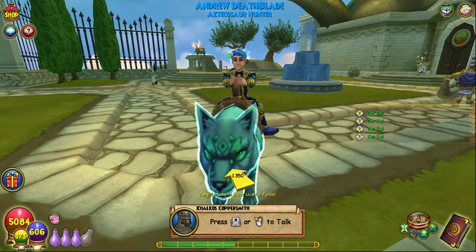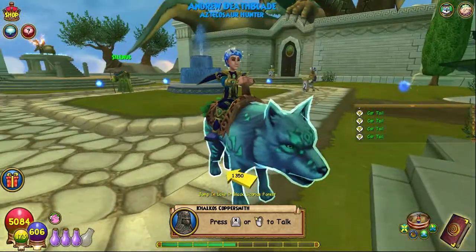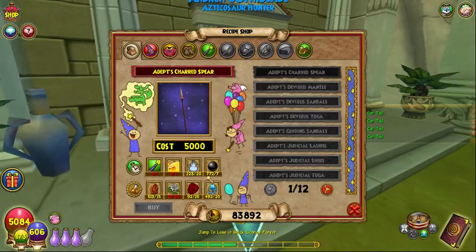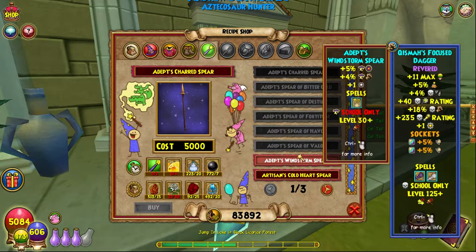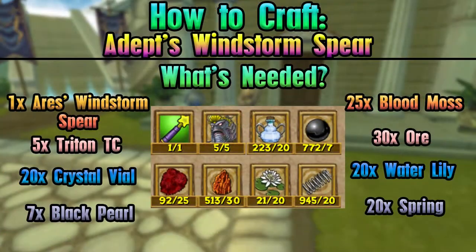Hello and welcome back to the Craft Box. My name is Brent, and today we're on episode 95 of the Completionist Crafter series. Today we are crafting the Adept's Windstorm Spear, which is pretty cool. As always, everything you need is on screen, along with all of the requirements.